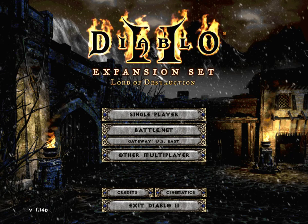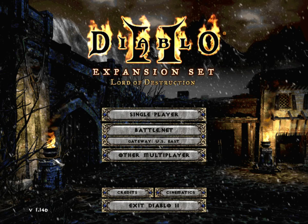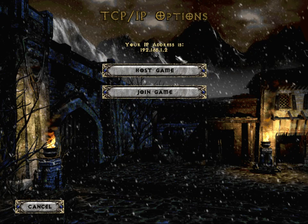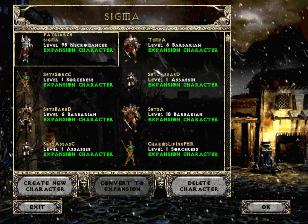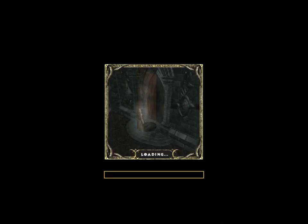You'll notice we're in version 1.14 here. What I'm going to try and show you is a method of being able to continually kill the Cow King. I'm going to go Other Multiplayer, TCP/IP Game. I'm going to note my IP address there. I'm going to host a game — Patriarch Sigma is going to host a normal little game. I'm now going across to my notebook and joining it with another character, and I'll explain the significance of those two characters in a moment.